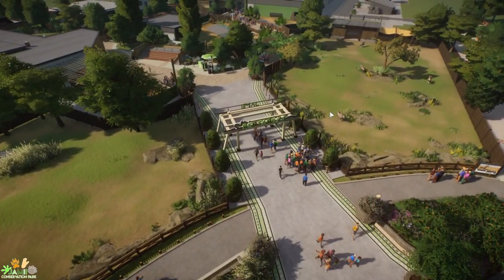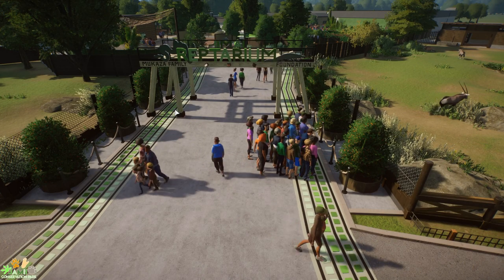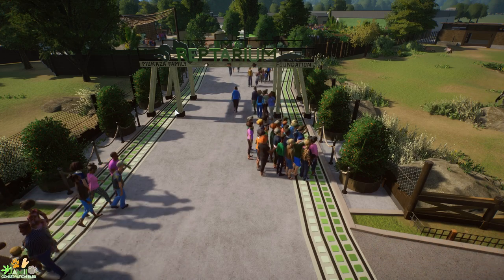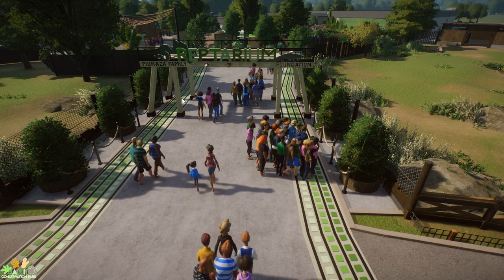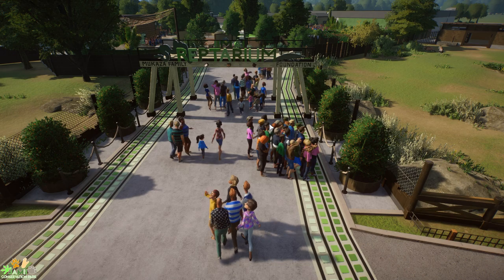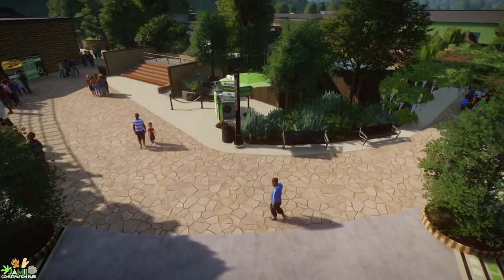If you go this way, I'll show you the Gemsbok in a bit. But if you go this way, it takes us into the Reptarium. The Reptarium was actually the first part of the zoo that was built. The story of the project is that it started out as a very small rescue centre for reptiles. The Mikasa family — they are the original people that started the zoo, and this is their foundation. So this area is the area that started it all. This is where it all began for the Mikasas, as they were sort of reptile experts — a bit like the Irwins. And so as we go this way, we enter the Reptarium.